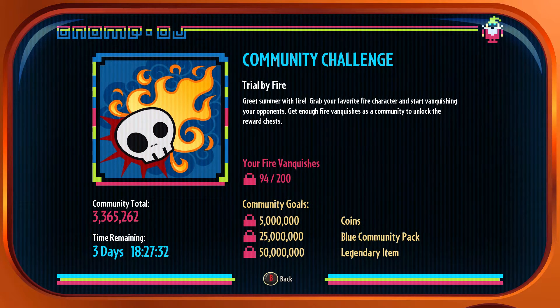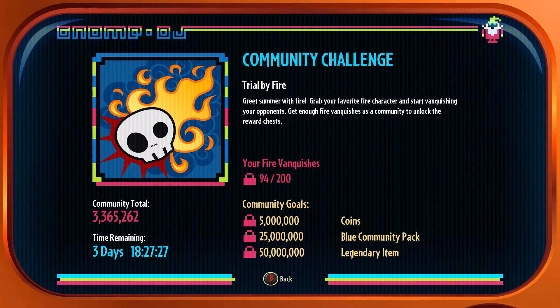The community chest is already at 3.3 million. I was playing earlier and it was roughly around 600,000, and that wasn't that long ago — a couple of hours maybe. We've got three days and 18 hours left, and the goals are 5 million, 25 million, and 50 million, which will give us coins, a blue community pack, and then a legendary item.